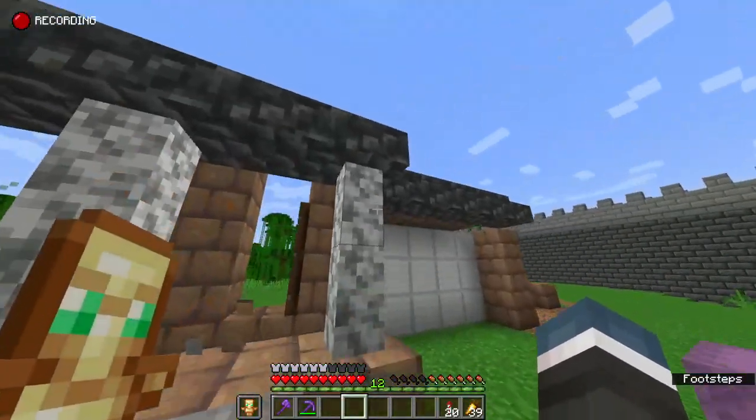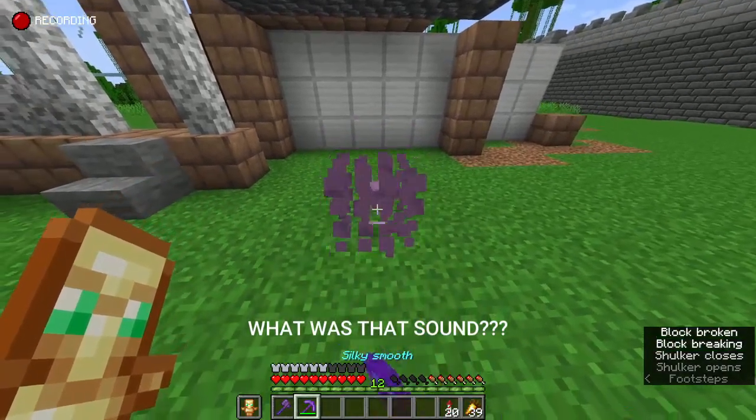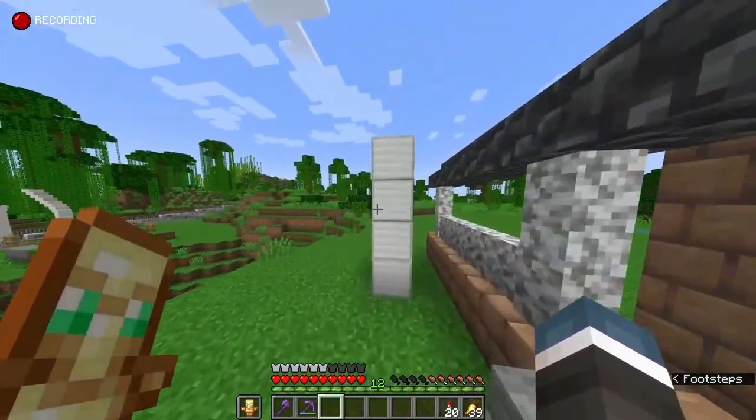It looks really cozy on this mountain but we're going to have to make it a lot bigger. We're out of mud bricks so I have to go find a mangrove area. My friends did not note the coordinates when they found mud bricks, so now I have to go find a mangrove area.